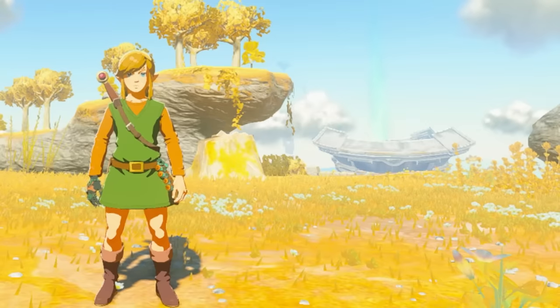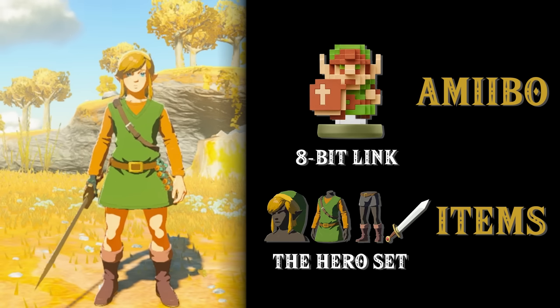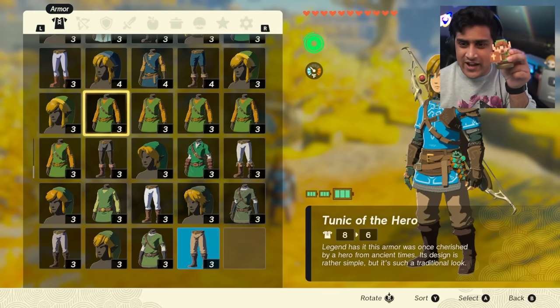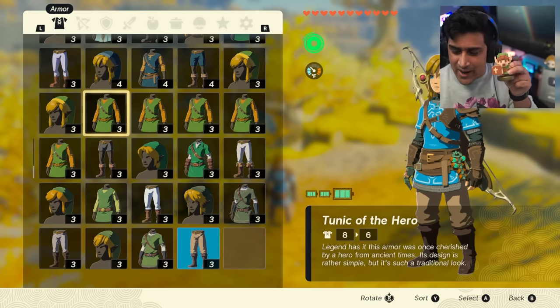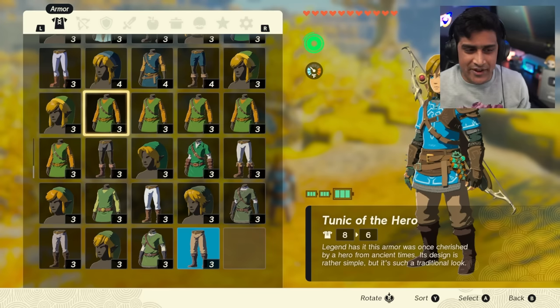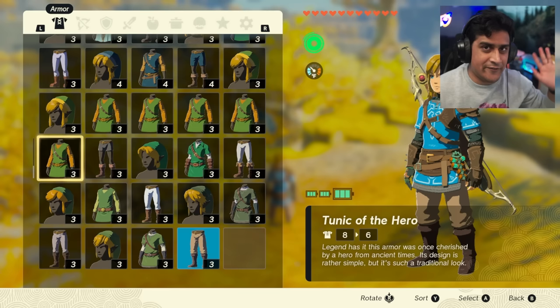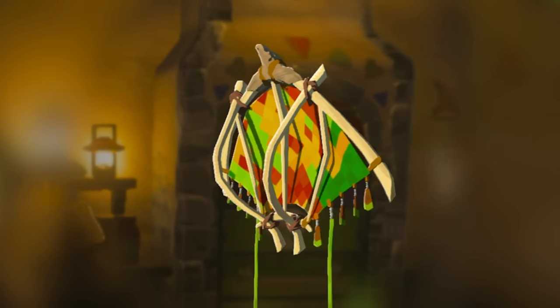Now let's look at what they give you. The 30th anniversary 8-bit Link will give you the Tunic of the Hero set and also the Sword of the Hero. The Sword of the Hero does 17 damage. Something really odd about this amiibo is that I keep getting multiple drops from it — the coding seems a little off and I'm getting lots of Tunics of the Hero. Let me know if this also happens to you — it might be an actual glitched amiibo. 8-bit Link will also give you the pixel fabric.